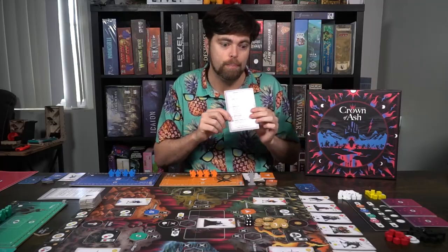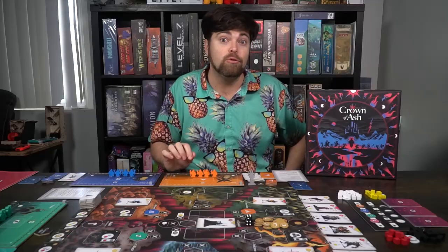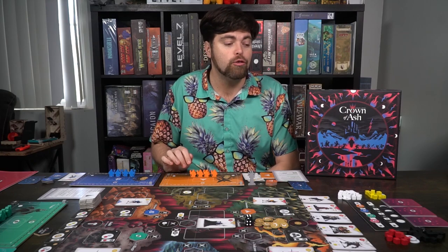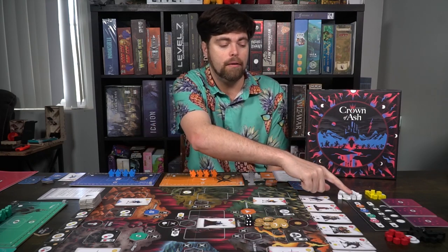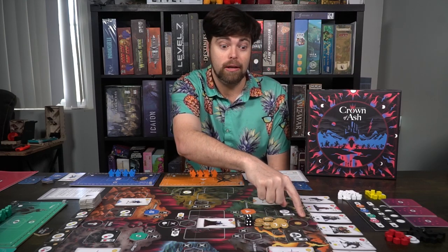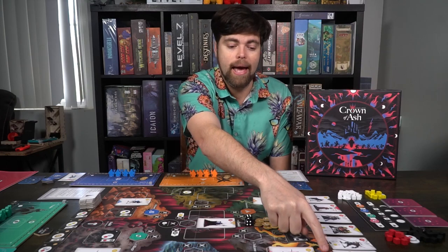Each player also gets a round tracker. The last thing they're going to need is a fate card — make sure the deck is shuffled and each player is given one randomly. As for the main game board, make sure that every single fighter based on tier is shuffled individually and placed on the round marker. Then deal out these tiered fighters in the different areas: three tier one, two tier two, and a tier three.